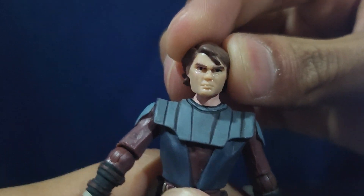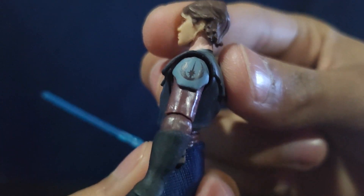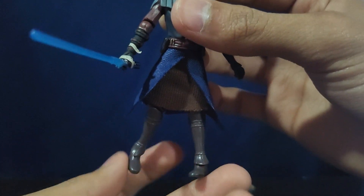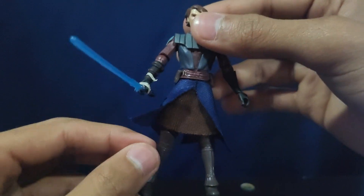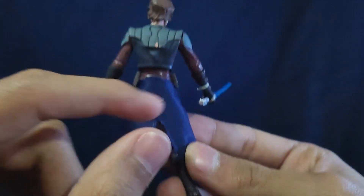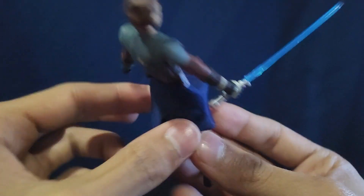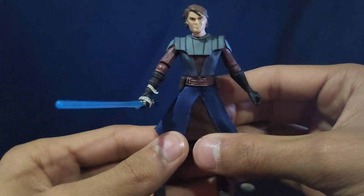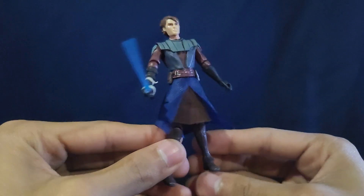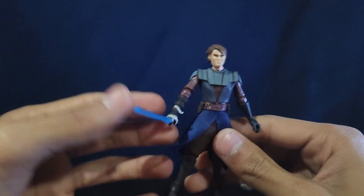Looking at his details, he is essentially the regular Anakin Skywalker from the single-carded release, with a Jedi insignia on his shoulder. Honestly, all my complaints from the original Anakin are fixed in this figure. The soft goods look great, feel great, and work great. The coloration is slightly different, but that's not really taking anything away for me. This figure is pretty much perfect in my opinion for the scale — this is the definitive Anakin Skywalker in this look for me.